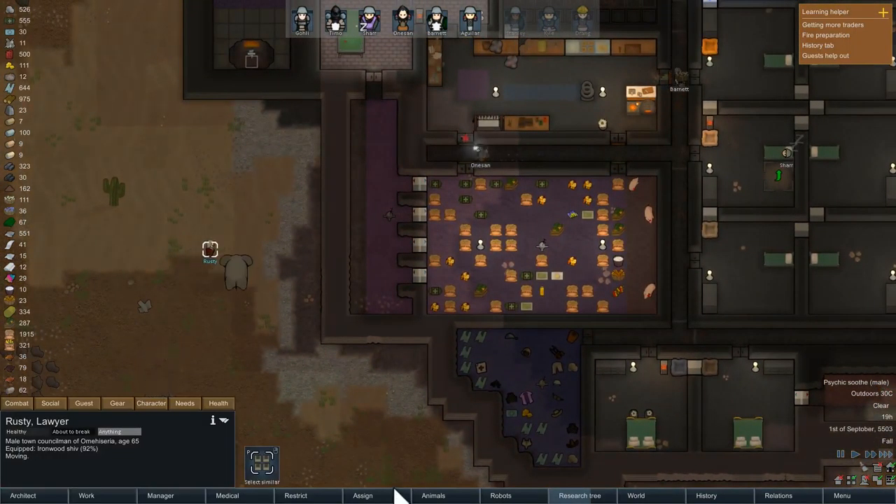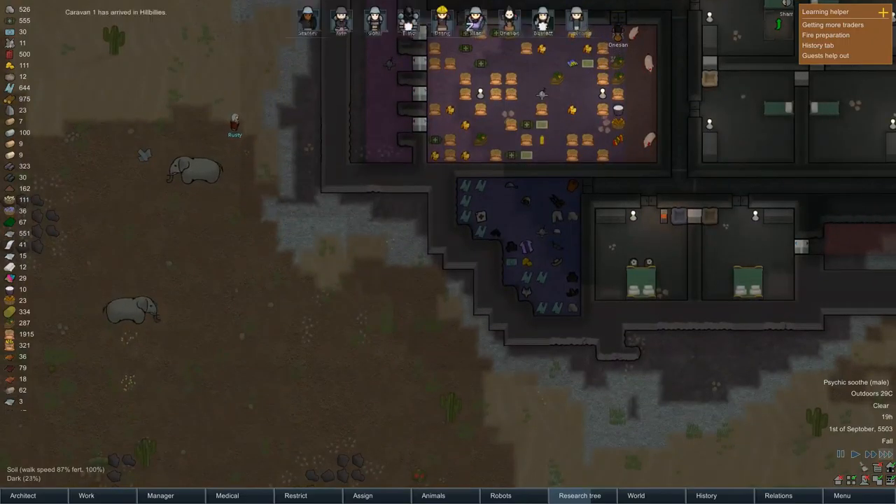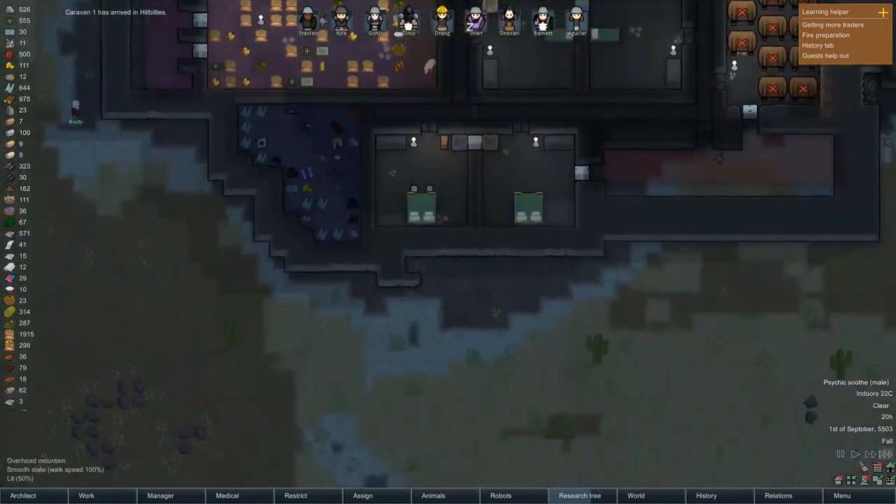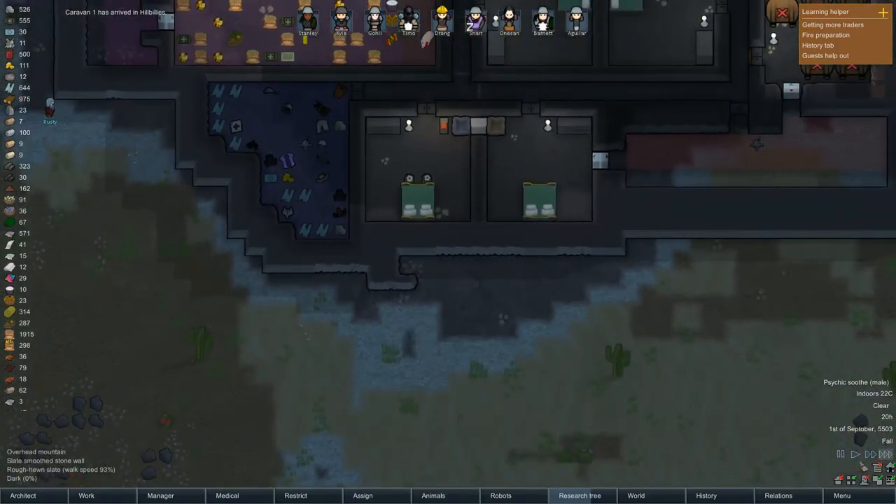Why is Rusty just wandering out here like a weirdo? Caravan 1's arrived back, so we've got our two lovers back. That's good.